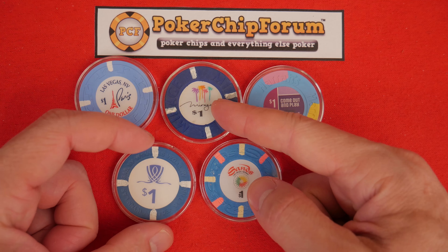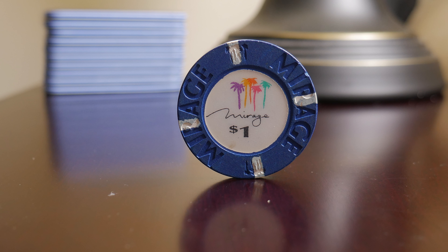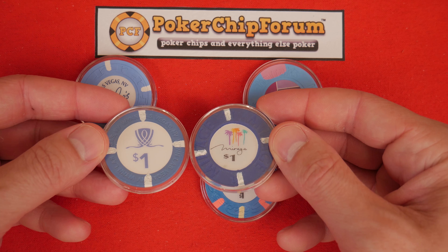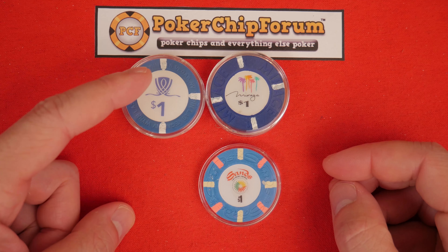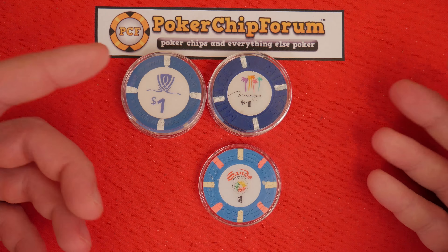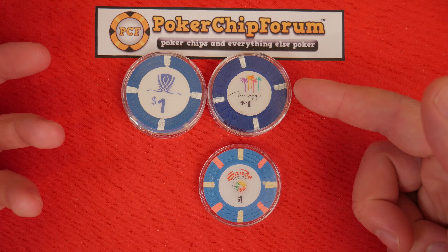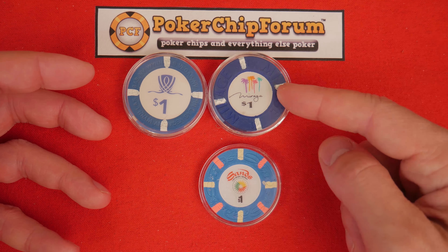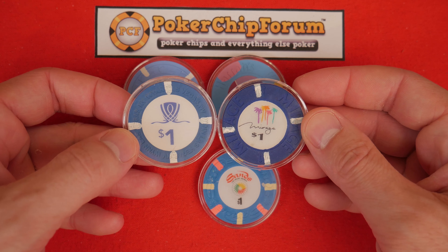Now look at the Mirage — no longer a Wynn resort, I know it's owned by MGM — very similar design cues, with four one-eighth inch edge spots, but look at the inlay: it's jazzed up, it's exciting, trying to communicate something different. If I were to choose one of these two, I would choose the Wynn as the one that appeals to me most. It's a clean poker chip, it does its job, it's super efficient. The Mirage is bright and happy, which is good, but if you're going for an exotic Polynesian-themed resort feel, then yeah, the colors make sense.